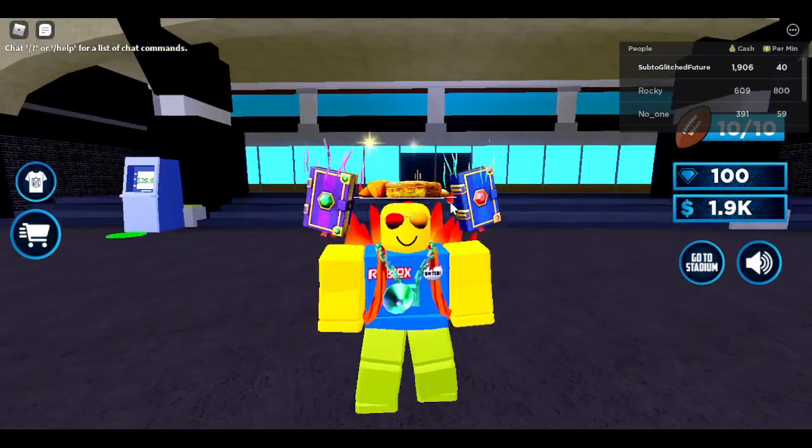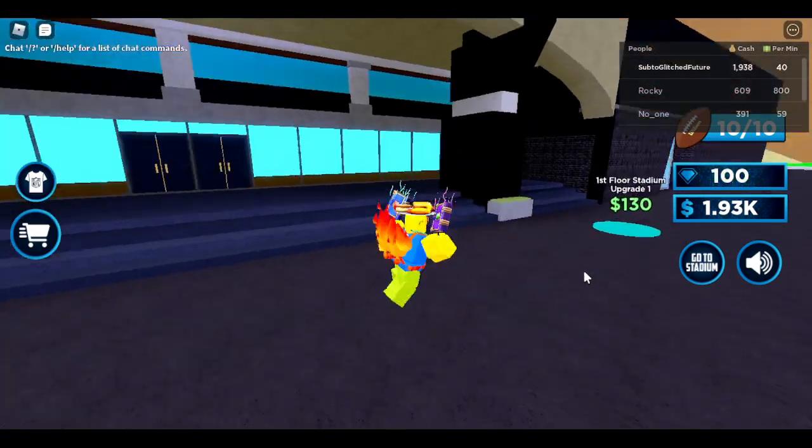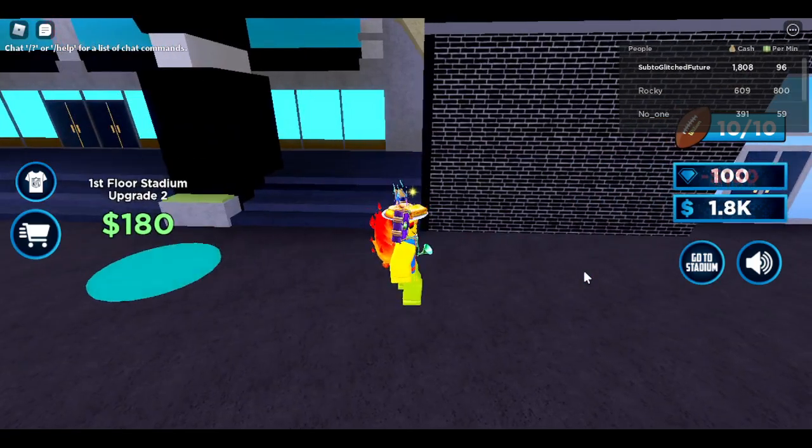The first jacket, the red jacket, is very easy — you just got to join the game and it'll spawn in your inventory. You're gonna need some money and you're gonna try and upgrade it.